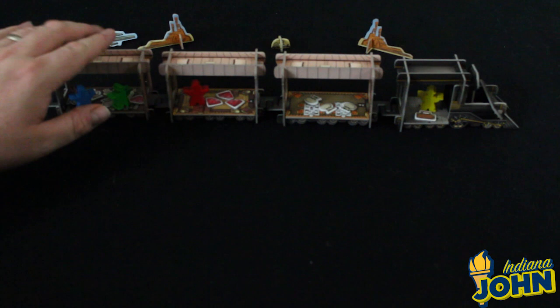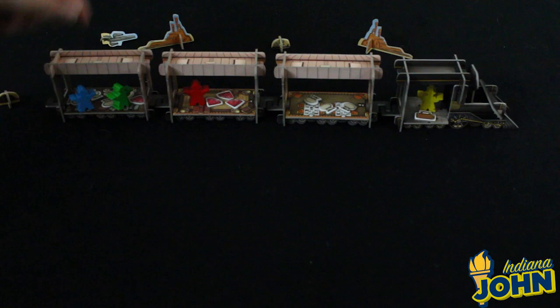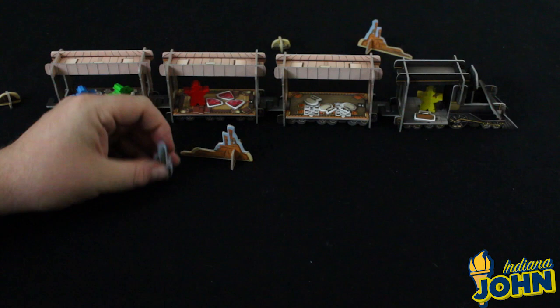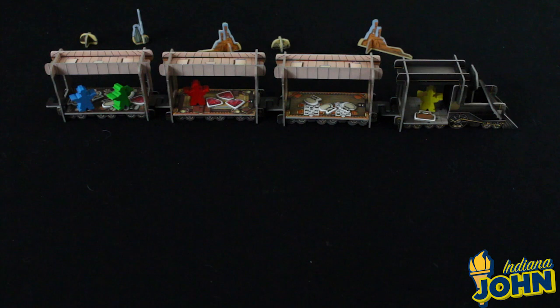You pick a start player and then place your bandits into the train in a predetermined arrangement, alternating between the last car and the second to last car. They also made these little 3D set pieces — a bluff, a cactus, and I think that's an armadillo actually — really fun 3D components. You can set those up however you want before the game starts.